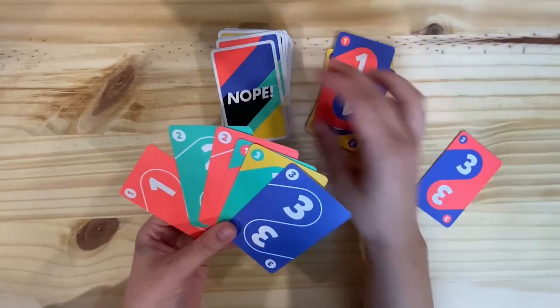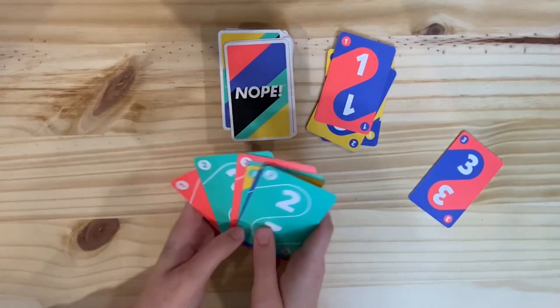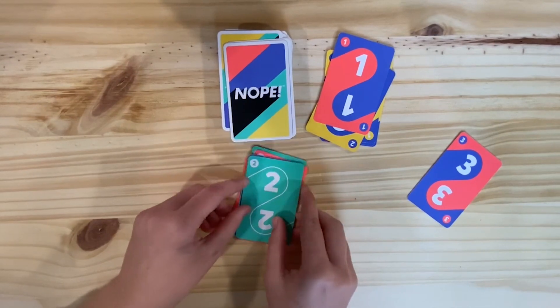But if I didn't get a card with either blue or yellow, I would say nope, get to keep my extra card, which increases my chances of winning, and then play would continue. There are also action cards that may help you avoid discarding cards on your turn. All in all, I think Nope is a really fun card game that's really easy to learn and good for all ages. And that's just my point of view.